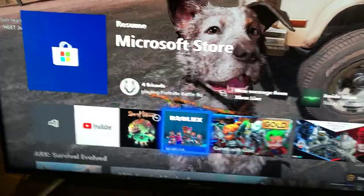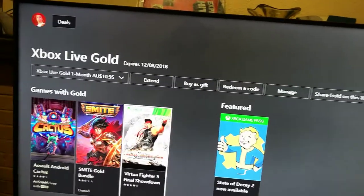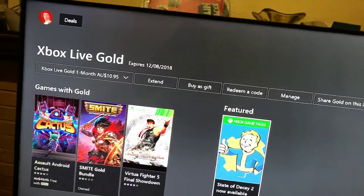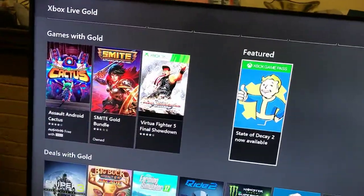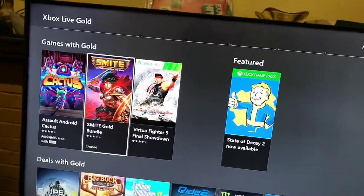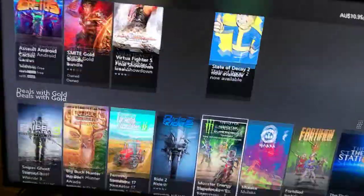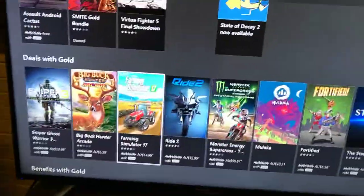Now I just want to show you, if you guys own an Xbox and have an Xbox Live subscription — this is the Xbox Live Gold area. So here we've got the Games with Gold. You can see we've got the Smite Gold Bundle, and there are four free games a month, though they haven't changed it for this month. And then here are all the gold deals for this month.